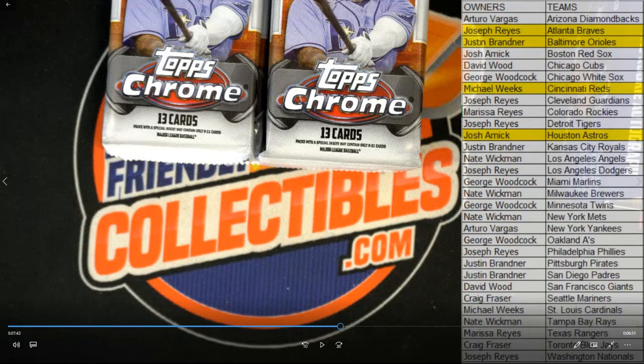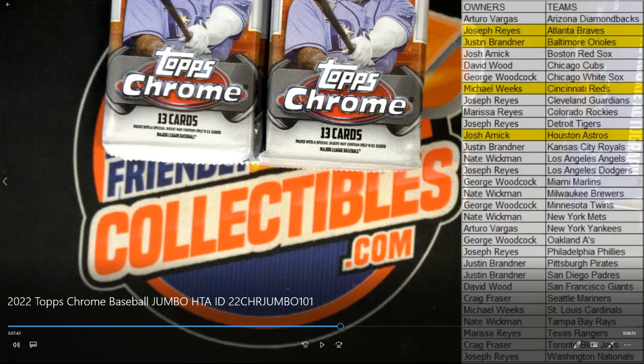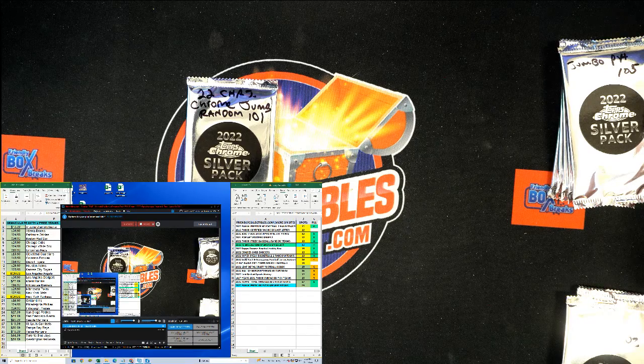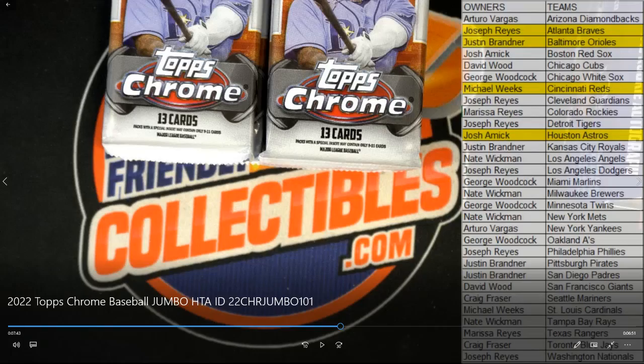I think I can do something pretty cool here — I'm going to try to take that team list and have it showing while we open the pack. I'll have to flip back and forth. Unfortunately it's not really working, so I won't be able to have the two things up at the exact same time while opening the packs. I'll just have to call them out and you can use the list as a reference. Let's rip it open — Chrome Jumbo 101, good luck!